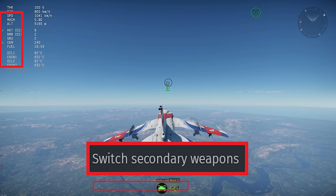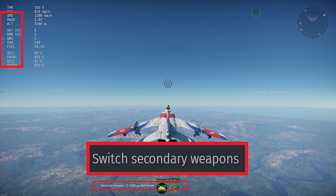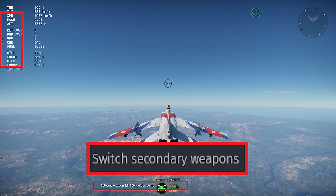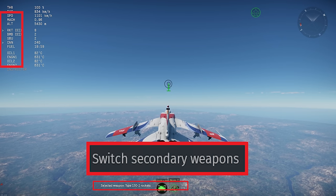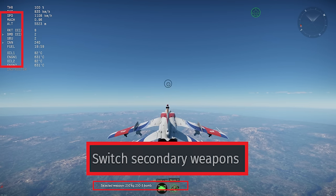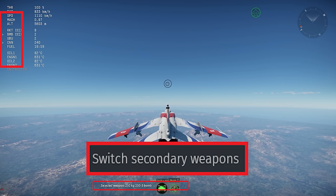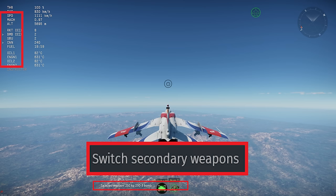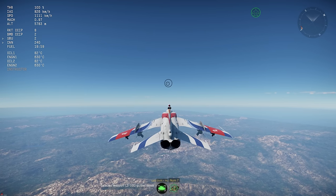An important keybind you should also set is switch secondary weapon. If you're in a plane that has more than one type of weapon — for example, missiles and bombs, or two types of missiles at the same time — switch secondary weapon will toggle which one is active when you want to target and fire. This is critically important, especially if you use overlapping keybinds for firing and dropping weapons. Just hit the keybind, and you'll see a little carrot arrow next to your selected weapon on the top left portion of your HUD, and text at the bottom of the screen telling you what you have selected.